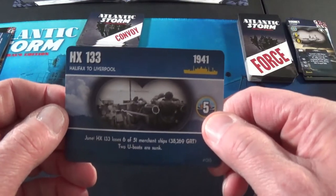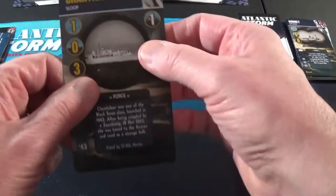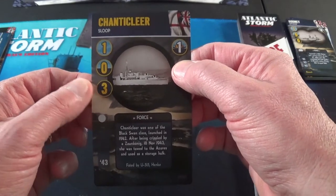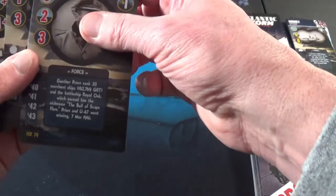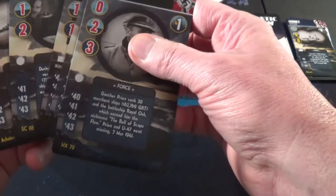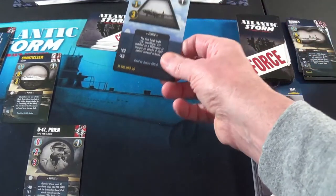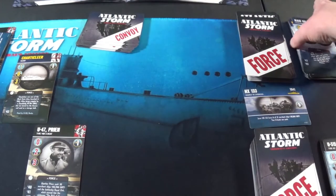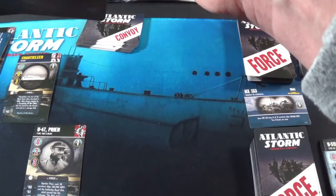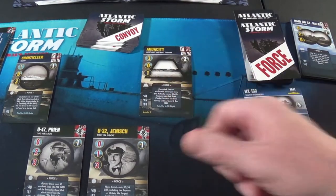HX-133, Halifax to Liverpool, 1941. He draws submarine — Chanticleer. Now we're going to go against him, I can match him. I'm going to play my Axis — I'll play the Preen. We'll play the Preen. Dang it, 42 — thank goodness, that's one card. And 42, he doesn't get a card on this one. I'm going to play Yenish. His third card is a one — I win one. Yay.